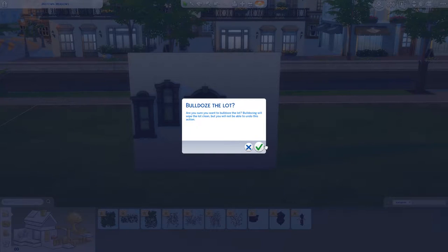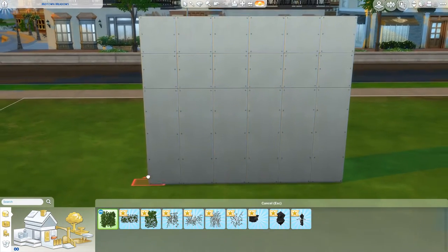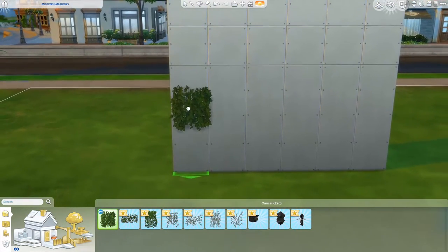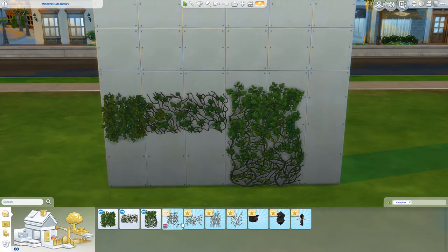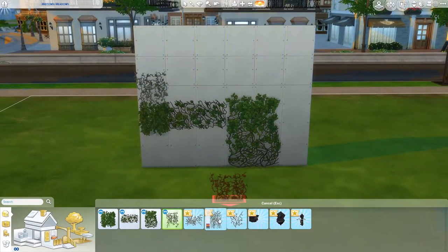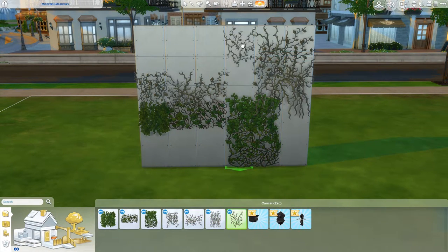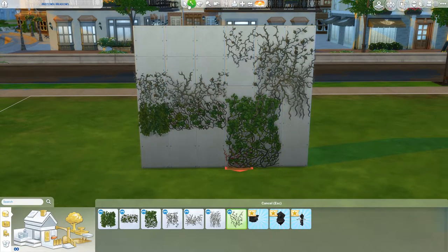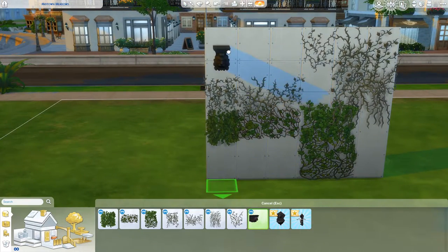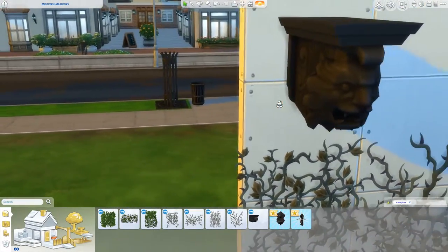For wall decorations we have lots. These of course are all the ivy and cobwebs to go with the gothic ruined feel - they're all really cool. You can get thorns and ivy. Because originally what I used to do was get plants and use moveobjects to move them so it looked like ivy, but now we actually have ivy. Also we have some brand new gargoyles - that's the word I was looking for, not goblins or dragons.